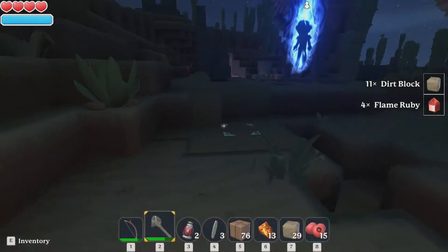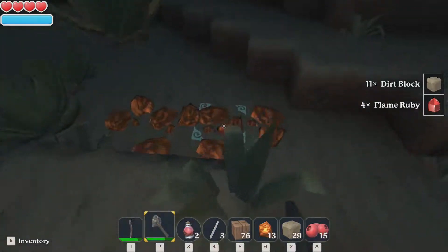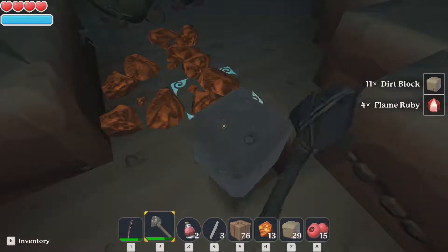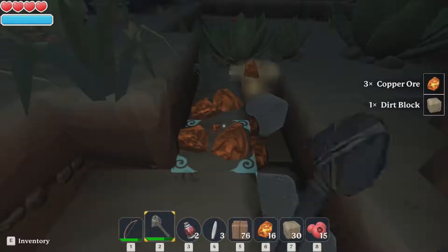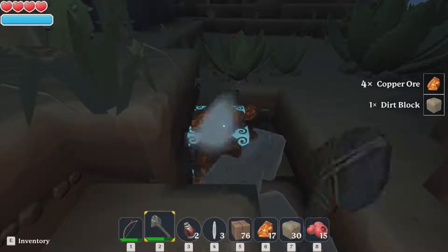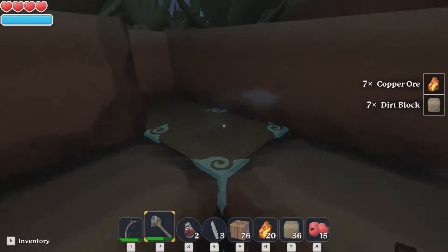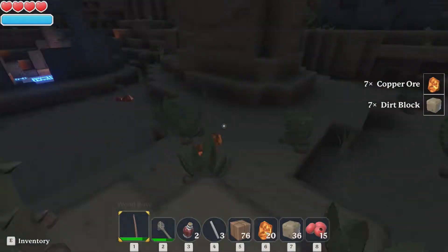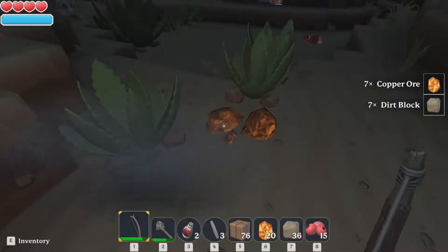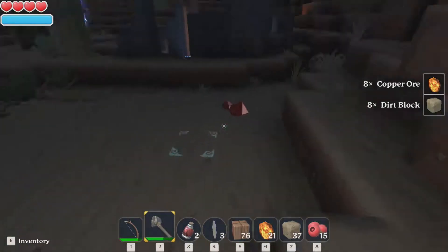You get some cool pets later on - I think in the PS4 edition I got a dragon, which is awesome. I've got to be careful, there are new enemies here - they're probably going to be a lot tougher than I am. So play smart.